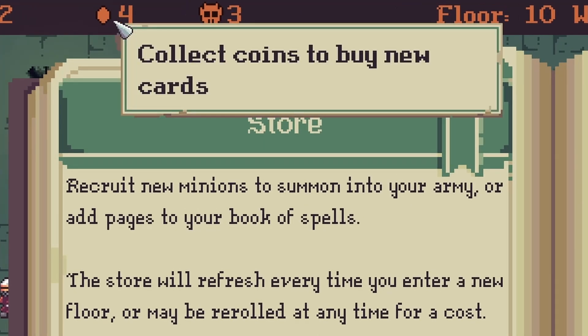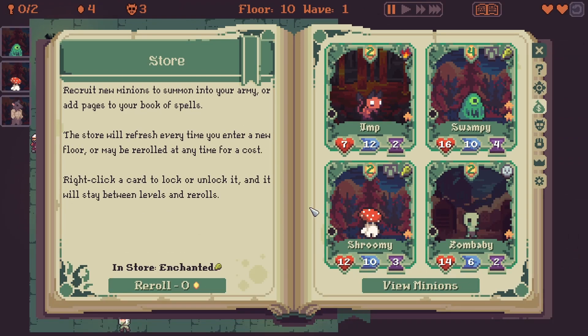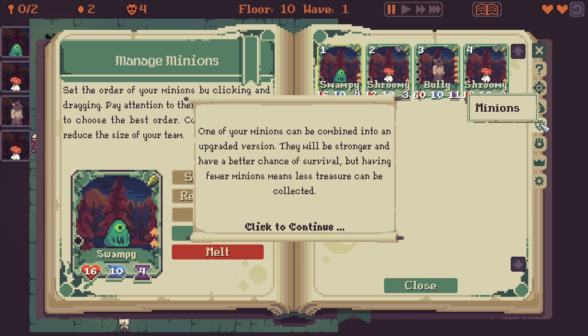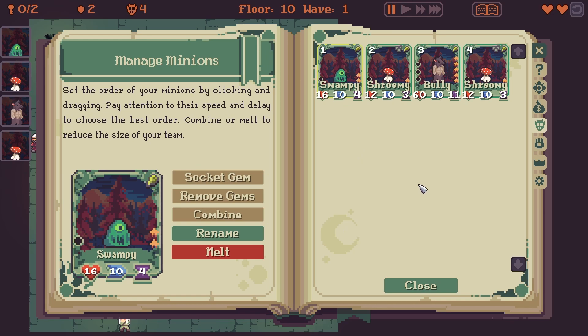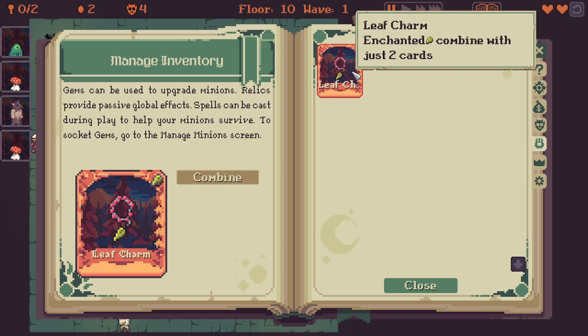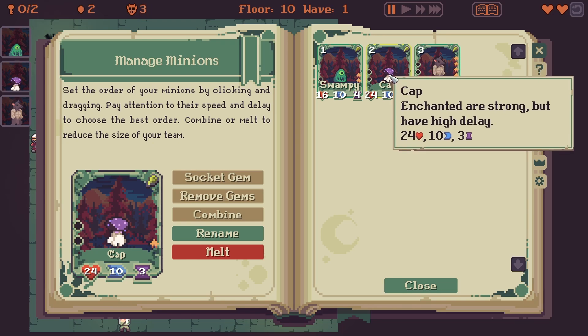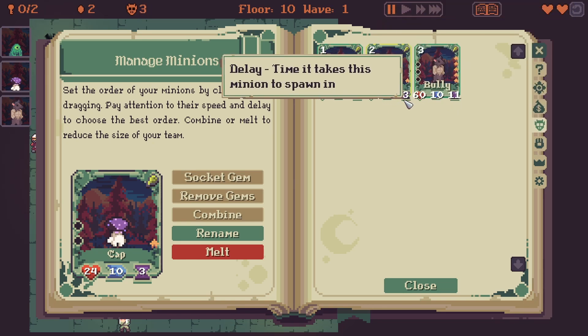We've got four coins up here at the top with which we can buy something if we want to. I'm thinking we may buy a Shroomie. That leaves us with two. Once Shroomies have been combined, this is what we're going to look for. We can combine two Shroomies, because we have in our inventory a relic that allows us to combine enchanting with just two cards. So let's grab a Shroomie. Let's combine the Shroomie into a Cap.